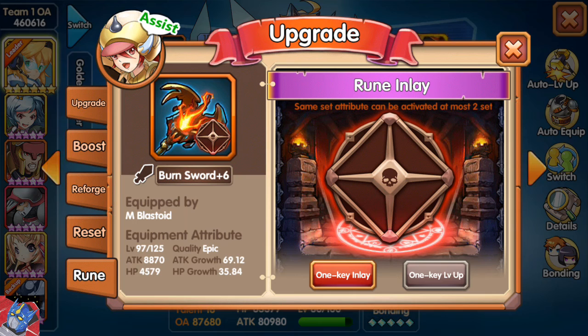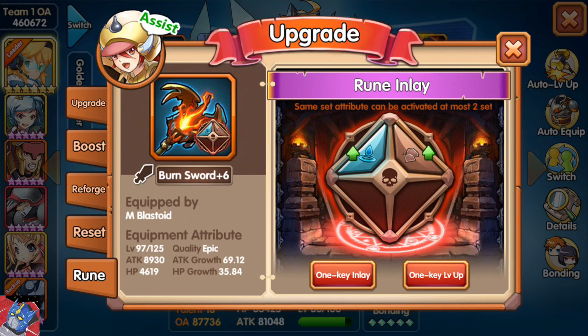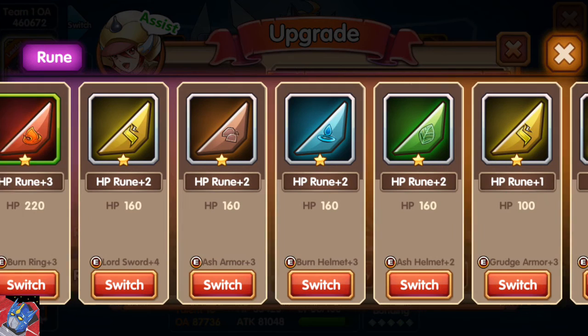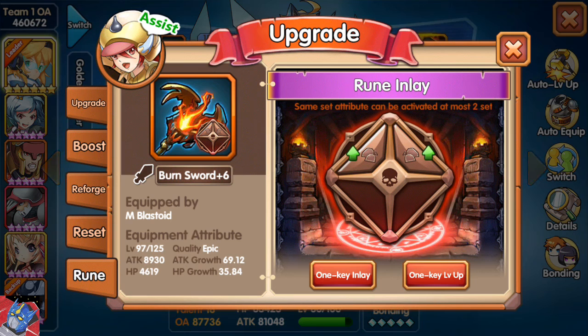Hit upgrade, go down to rune. It says on here: same set attribute can be activated at most two sets. That means for any given color, I can have two sets of four, because each set of four runes counts as one set. As you can see, it's empty. I can hit one key inlay to essentially randomly pick some runes to put into the piece of equipment. However, this is not efficient at all. As you can see, it chose a water and a rock rune. So I'm going to tap on the water rune to see if there's any other earth runes that are open. I'm going to switch it, because I get additional bonuses for each set of two.